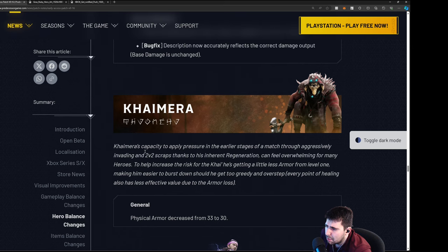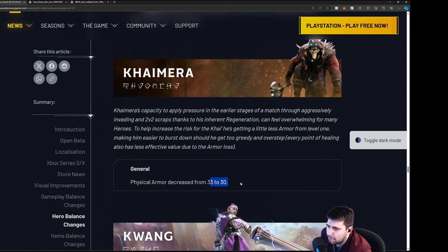Chimera — his capacity to apply pressure early game through aggressively invading and 2v2 scraps was largely due to his regen. To help increase the risk, he's getting less armor: from 33 to 30. Remember the more armor you have the less impact a small reduction has — but these type of changes can be drastic. I find it interesting it's only physical armor; I don't know why they didn't also address his magic resistance since he's so strong against casters. Very minor nerf overall.